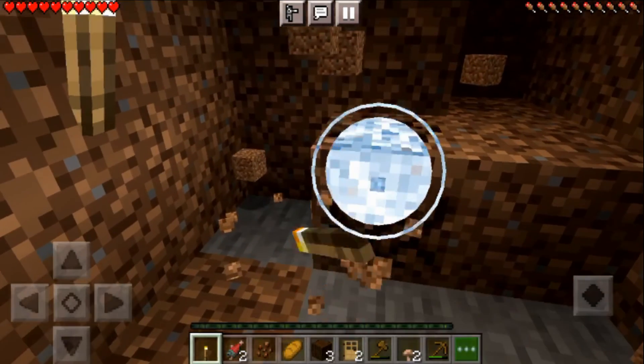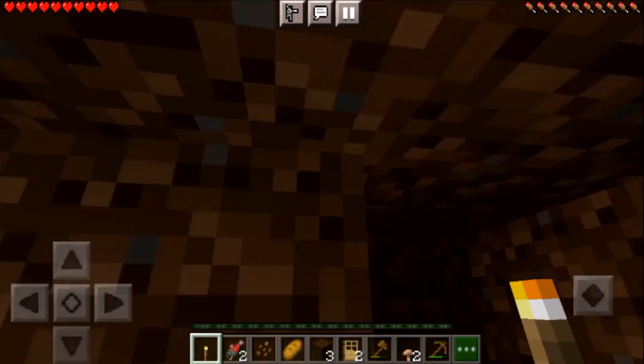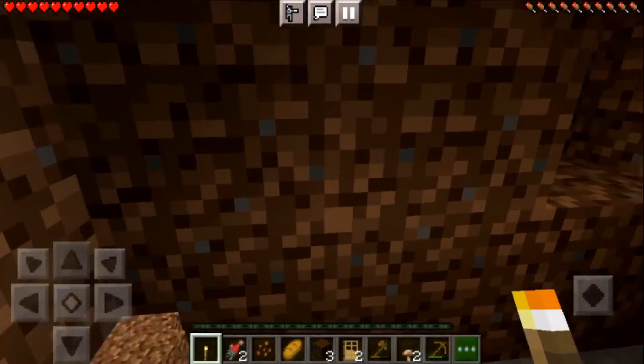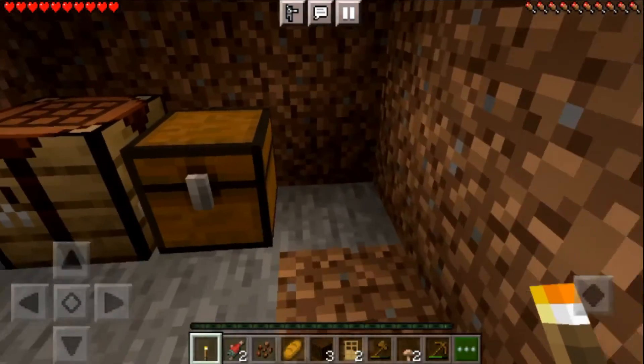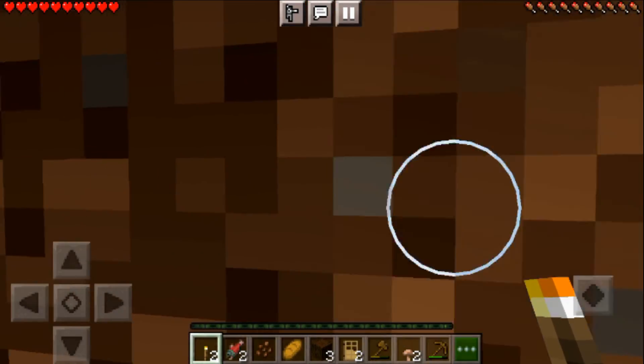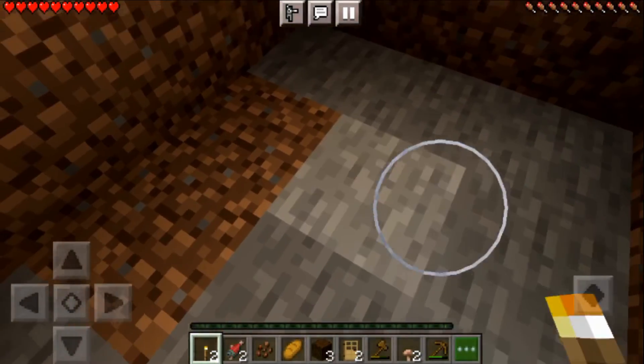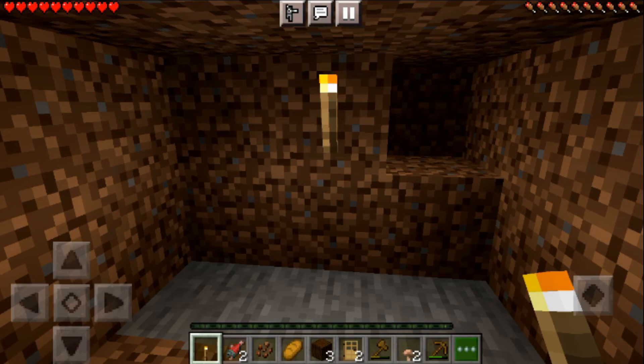Here we are at the end of the first day. We have shelter, we have a means of making things, we have light, and we even have food thanks to that bonus chest. What we'll do next episode is finish out this night, go down a bit, get some cobblestone, make a furnace, and get some more light on the subject. Until then, roger dodger — this is MC Codger, and thank you for joining me once again in Codger's World.